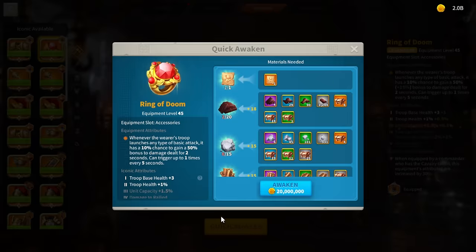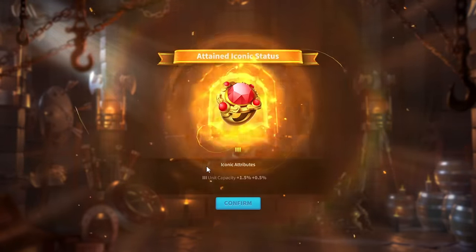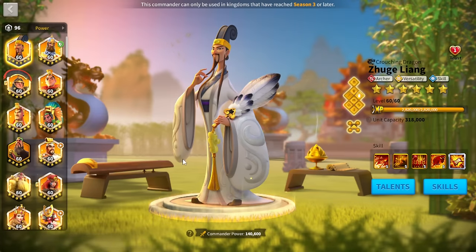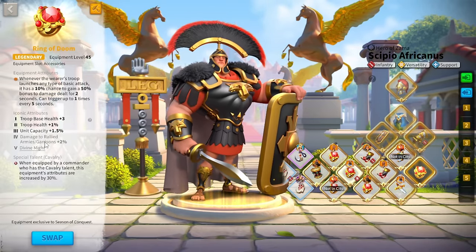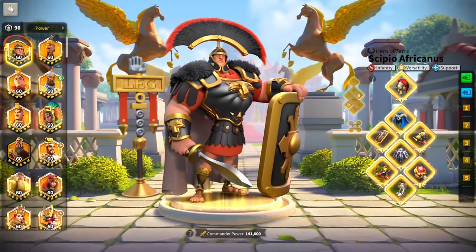We are going to go ahead and quick awaken this. It feels like such a waste but it is going to be very nice to use in the field. We are going to put that onto my Scipio Prime — even though it is for cavalry, I will still get the unit capacity bonus, I just won't get the extra crit for cav.